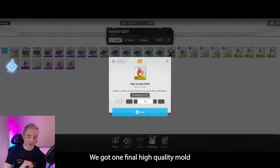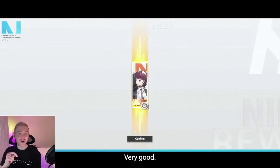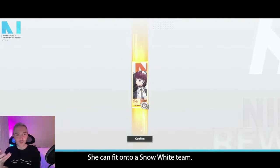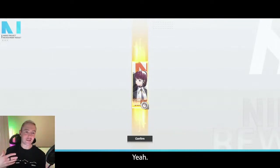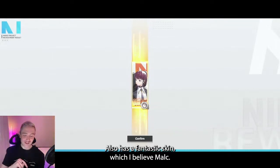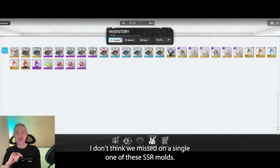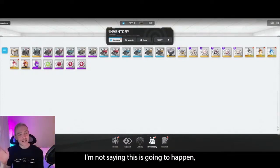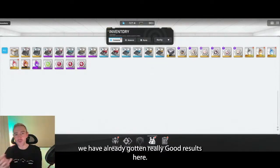We got one final high-quality mold, and another SSR — which is Dola, one of my favorite units. She can fit onto a Snow White team, she's great for putting on one of your raid teams, has that CT cooldown. Also has the fantastic skin, which I believe Malk has, so Dola will be looking even better. I don't think we missed on a single one of those high-quality molds. So even if we get nothing on the rest of these manufacturer molds, we have already gotten really good results here.